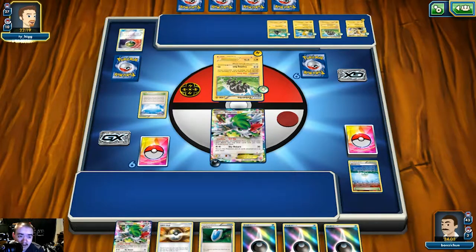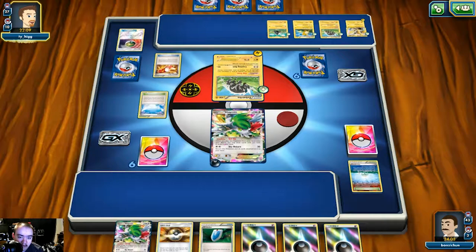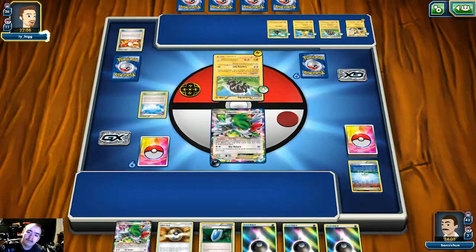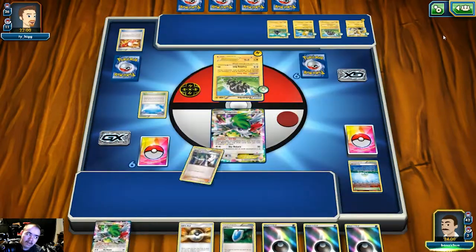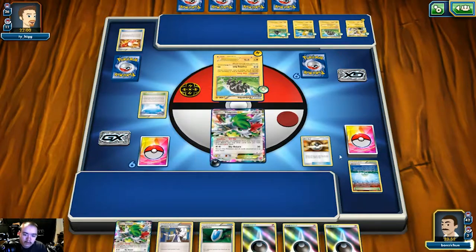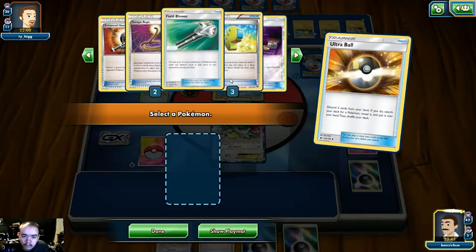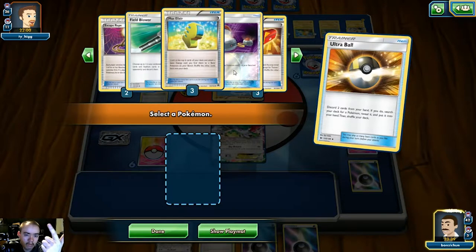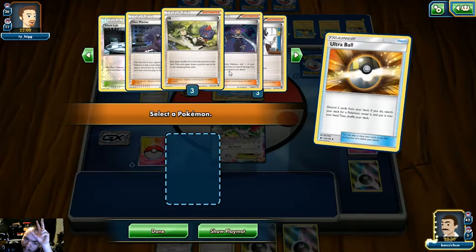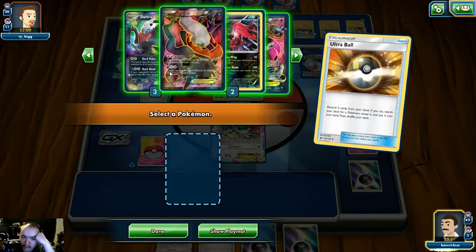This is definitely going to be a grinder since he doesn't appear to play any EXes or GXes — we'll need six knockouts. We'll probably have to Parallel City ourselves to deny easy prizes on Shamans. Maximum damage he can do with Raichu is 160, or 190 with Choice Band. We discard a Sycamore and dark energy; we check prizes and find Tapu Lele is prized, Hex Maniac is prized, and two dark energies are prized. That's rough, but we can work around it. We grab Hoopa and search out three Darkrais to start charging them up.